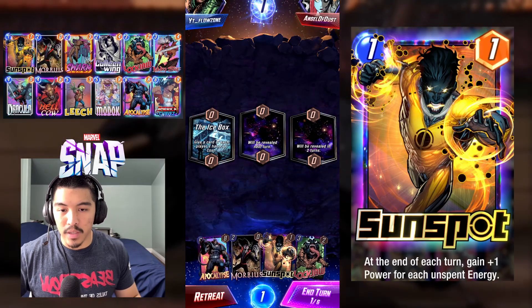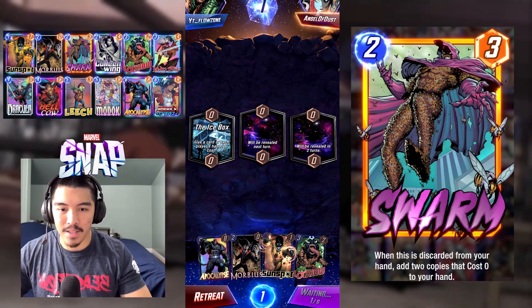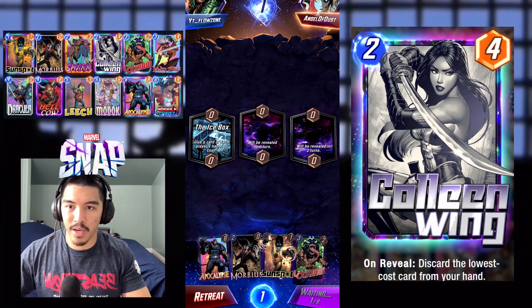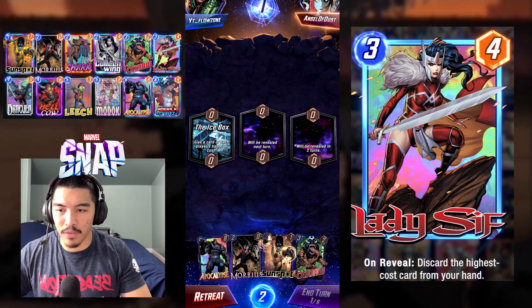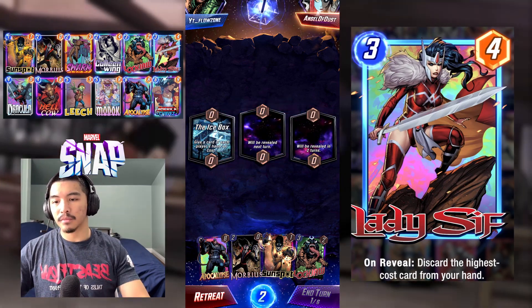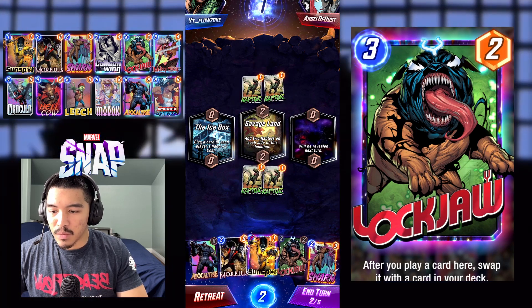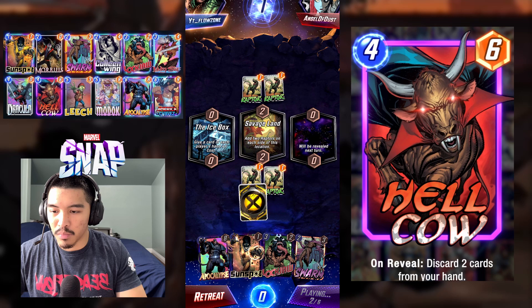What's up Angel Dust, welcome to the not-so-ass-kicking highlights. This is actually a tie that I want to showcase to you guys, and why Leech was really effective in this game. We just got Icebox with our Sunspot — we just got iced, which is pretty bad.